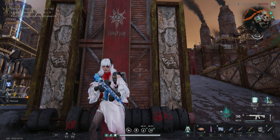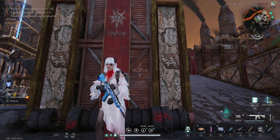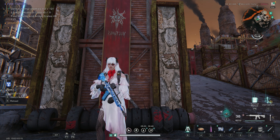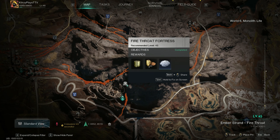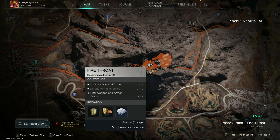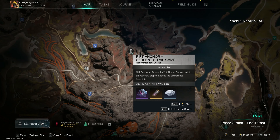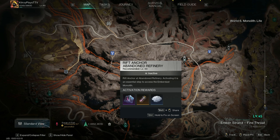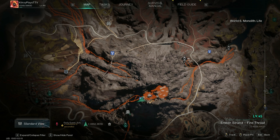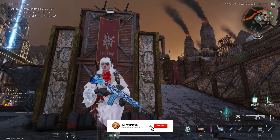Welcome back to another Once Human video. In this one I'll be showing you the last crate location video for the Way of Winter. We are over here at the fire throat area, not to be confused with the fire throat fortress that we did yesterday. For some reason, Once Human put in a lot of empty rift anchor locations — in previous scenarios every single rift anchor location was a crate location, but they didn't do that here.